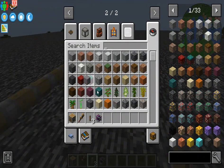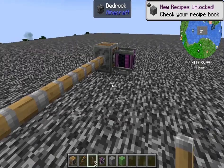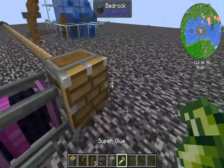I forgot to get slime - wait, I don't need slime. What am I doing? We have super glue in the Create mod.